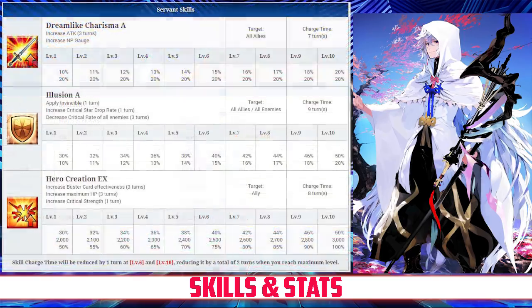Merlin's first skill is Dreamlike Charisma Rank A. It increases the attack of all allies for 3 turns between 10 and 20% depending on level, and also increases their Noble Phantasm gauge by 20%. His second skill is Illusion Rank A. It applies invincibility to the whole team and increases their critical star drop rate for 1 turn between 30 and 50%, as well as decreasing the critical rate of all enemies for 3 turns between 10 and 20%, both depending on level.